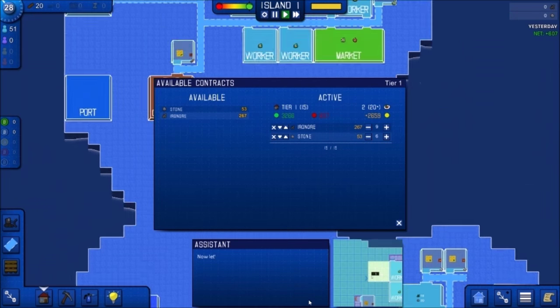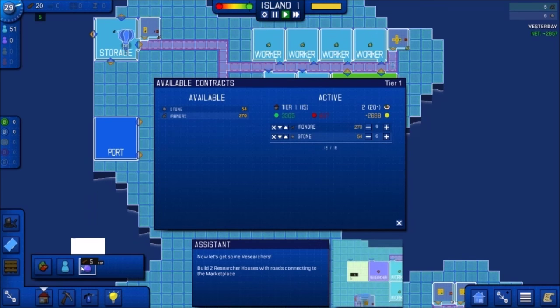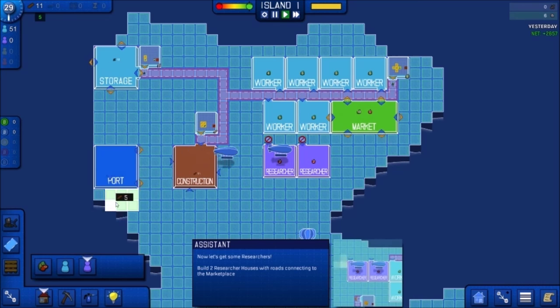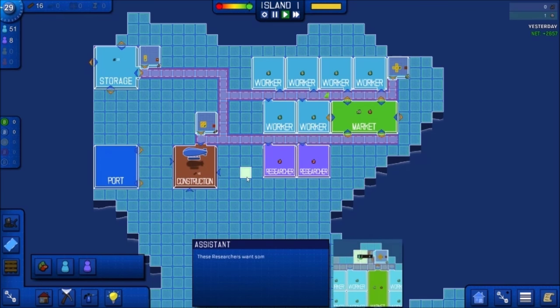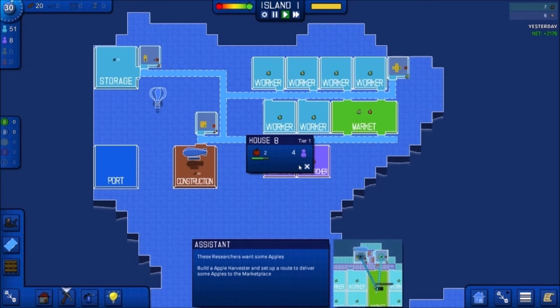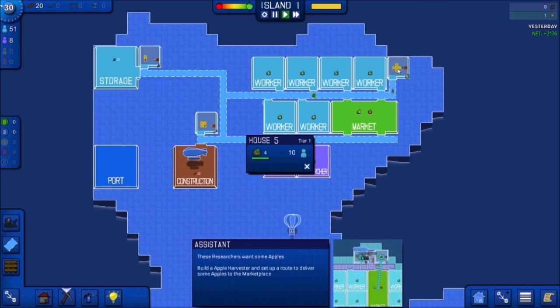Now let's get some researchers. Build two researcher houses with roads connecting to the marketplace. These researchers want some apples — build an apple harvester and set up a route to deliver apples. Clicking on the worker house shows what it needs. The market has vegetables but no apples. So we're creating vegetables up here with the vegetable harvester, going to the market, feeding these workers. The researcher needs a different kind of food, so we need an apple harvester.